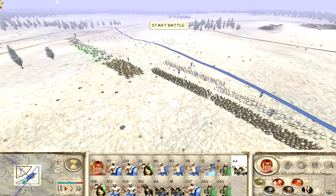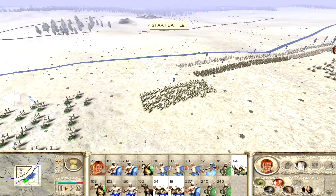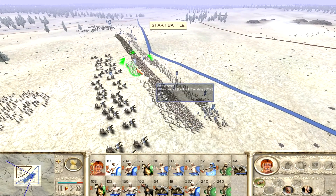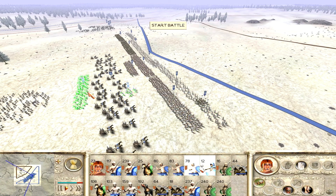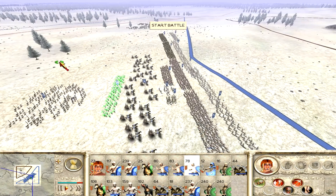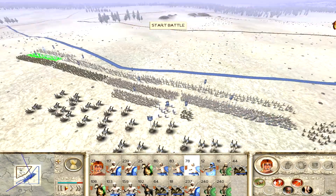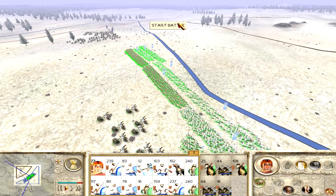We're going to keep all our chariots on one side and all our horses on the other. The spare warband units can sit behind in the middle. There's actually another slinger unit I missed. Move these barbarian mercenaries back, get the warhounds to the right, put the slingers over here. We're going to group this lot and start the battle.